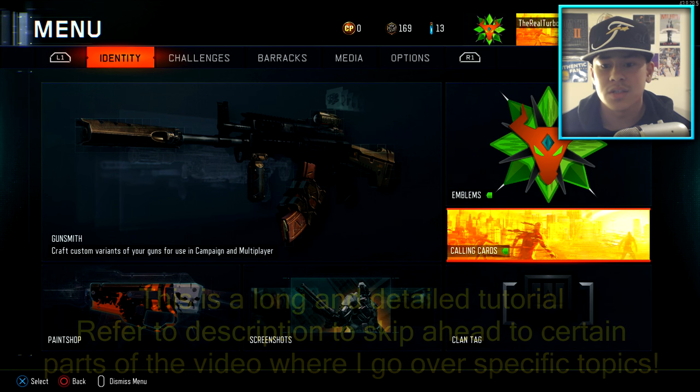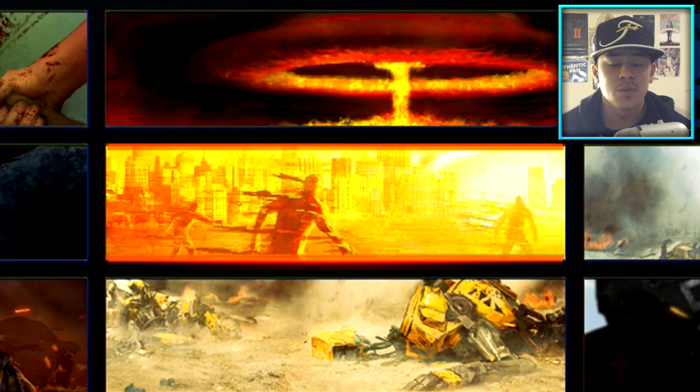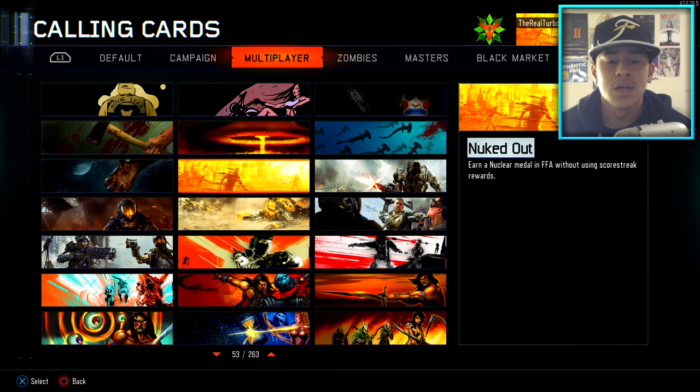If you don't know what the Nuked Out calling card looks like, it's going to look like this on the screen — it's a pretty cool calling card. It kind of just shows people that you got 30 kills in a row without dying. The thing that makes Nuked Out so tough is that you have to get 30 kills in a row without dying. So if you're on a 25 and 0 streak and somebody recognizes it, they'll hunt you down, you die 25 and 1, and you literally have to wait until the next match.